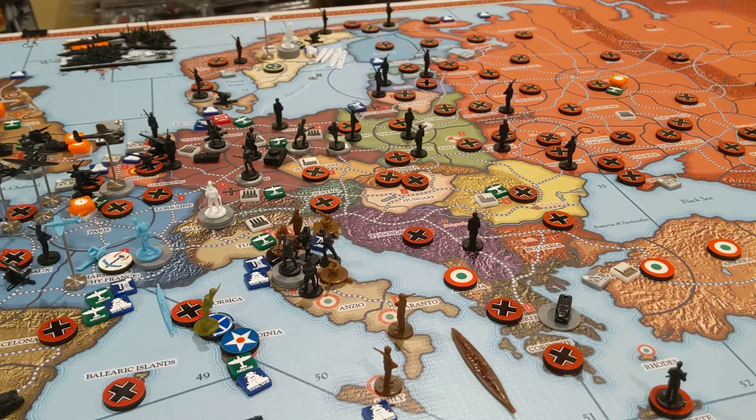Eliminate Communism: score one victory if, at the end of the game, Germany controls Moscow or two Soviet cities. Well, they've got one, two, three, four cities plus Moscow. So they get another point, bringing them up to five.